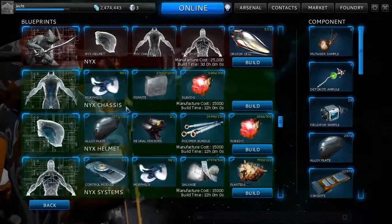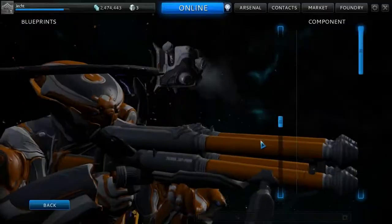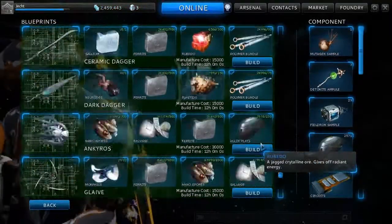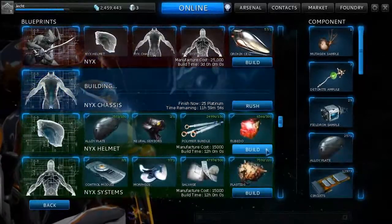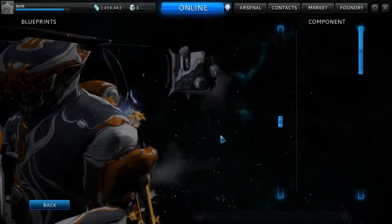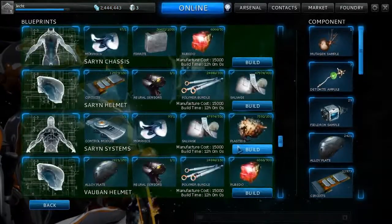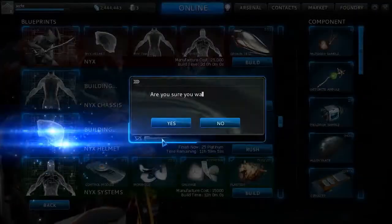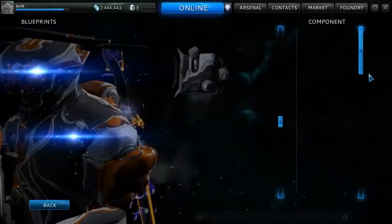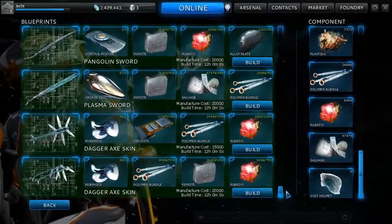Now obviously you've got to get the chassis, the helmet, and the systems, so we'll set these off to build. Oh, and it's taken all the way to the bottom again — I hate the way it does that. Because I keep messing up: last time when I built Banshee I was reading the screen and I accidentally built the Volt Helmet. It's down here at the bottom of the list. I don't know what to do with that now.